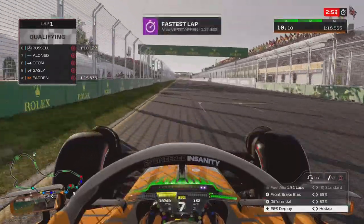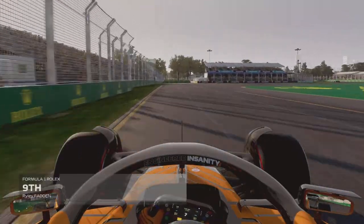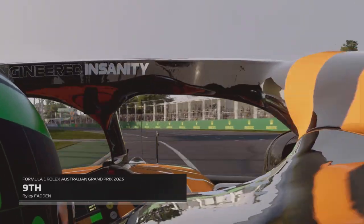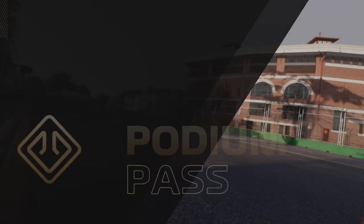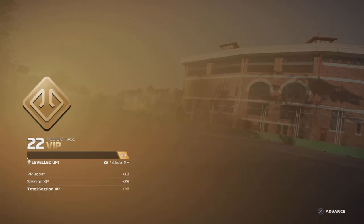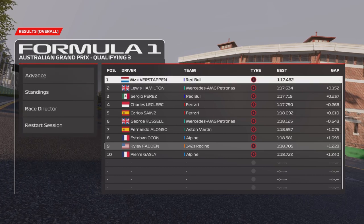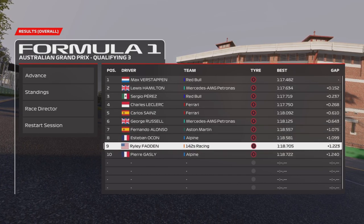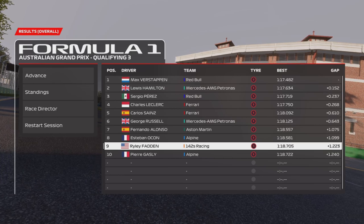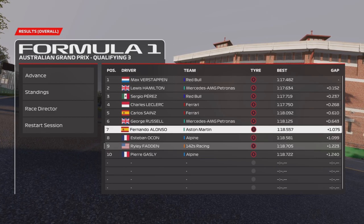Final lap of qualifying — we only did one run in Q3. It was a bit of a scrubby lap through the first few sectors. I thought it could have been P10, but nope — we get P9 in Q3. The car's got some pace. It's just Australia being so much of a power track — you can run a pretty low downforce setup, around 13 to 20 on the wings. I was just a couple tenths away from Gasly and Espinosa. P9 — I'm very happy with that result.